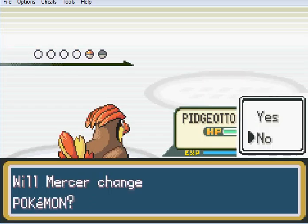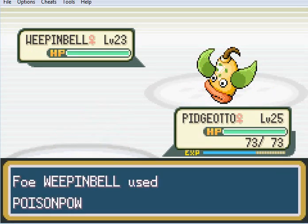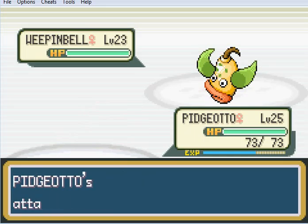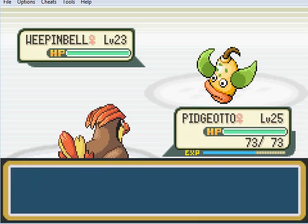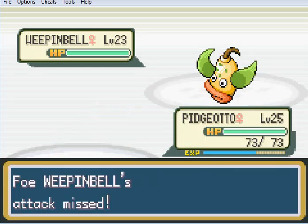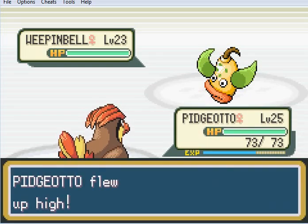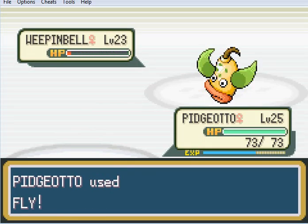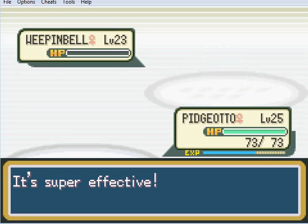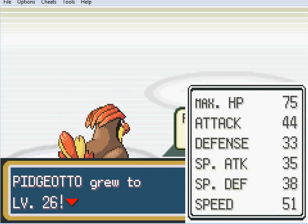A Weeping Bell? No, I will not change - but this probably will take a Fly. Pidgeotto flew up high! Pidgeotto used Fly - Pidgeotto's attack missed. Could everyone stop missing? What the hell is a Weeping Bell anyway? And why did it miss again? Pidgeotto actually hit! What the hell is a Weeping Bell? It looks like a pair of wax lips with some googly eyes and two leafy horns. Pidgeotto gained a level - a rubbish level, as usual.